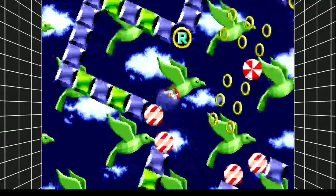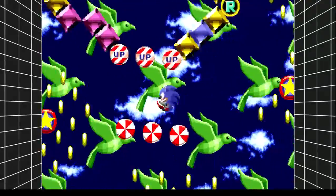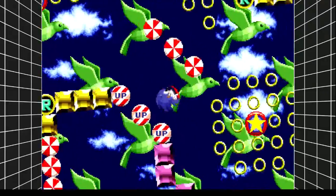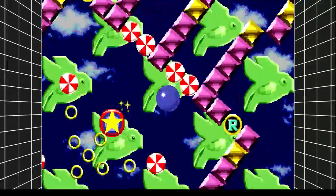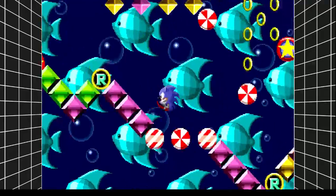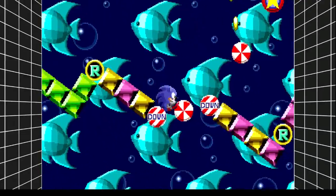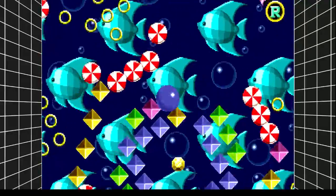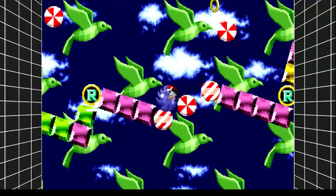Here we are at the second special stage — it's pretty psychedelic. I don't know where we are. Is this Earth? Because I'm told there's two worlds in the Sonic universe, kind of like in Sonic X, the TV show. Sonic and friends travel between the two worlds. Sometimes there's humans, sometimes there's just Sonic and his friends. There hasn't been a human being in a Sonic game since 2008.